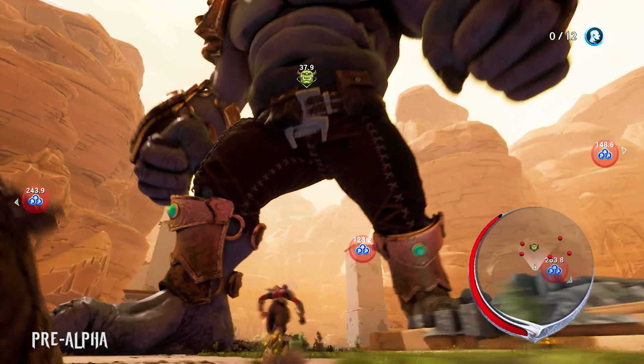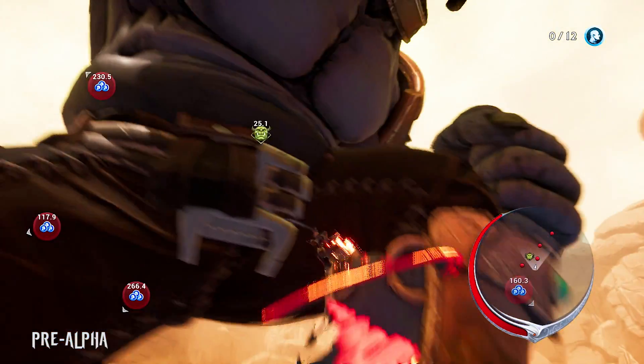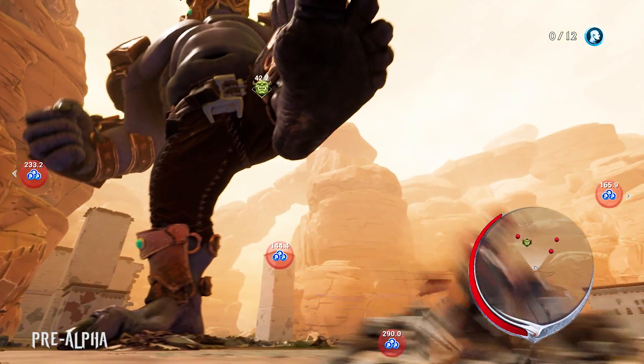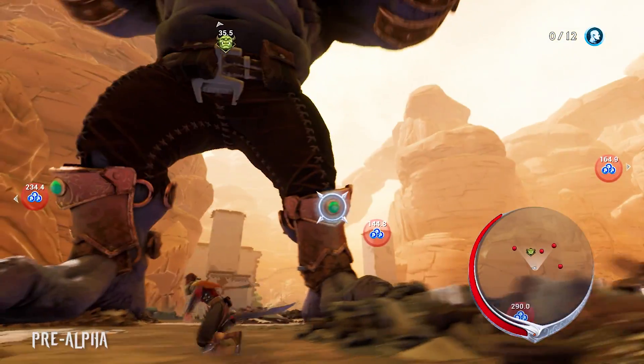Here, we have an example of an ogre decked out in gold armor. This armor does open up some new traversal options for Avil, but as you can see, it's also much harder to remove. Each piece is protected by multiple latches that must be destroyed in order to remove it — four of them on each leg piece and two on each arm piece.